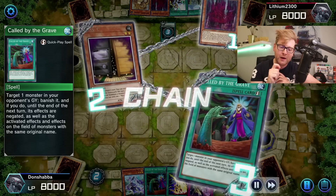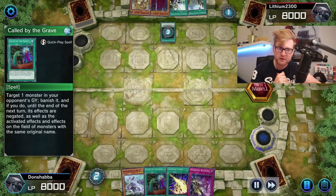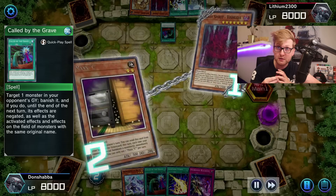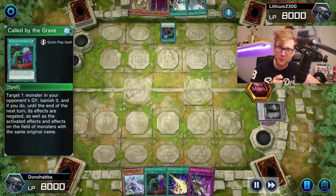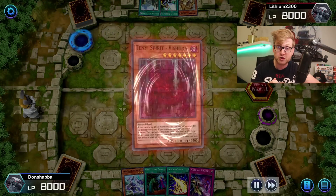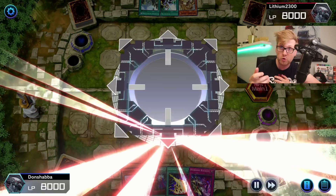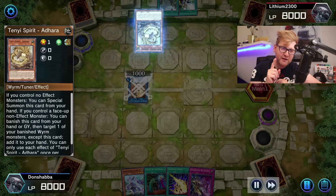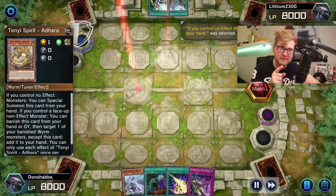The Tenyi package is asking a lot of extra deck space, so I don't have any room for Herald of the Arc Light — the level four synchro omni negation — which I feel is good as well, especially if you have room in your main deck for the level one Yang Zing tuner, which can be special summoned off Dang Long when you use Dang Long for a synchro summon.